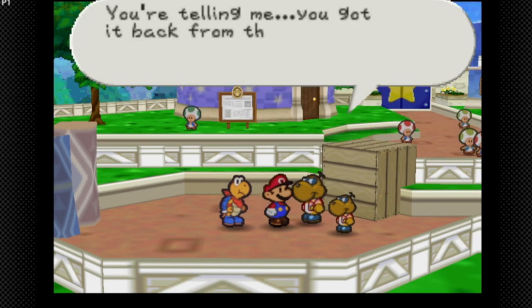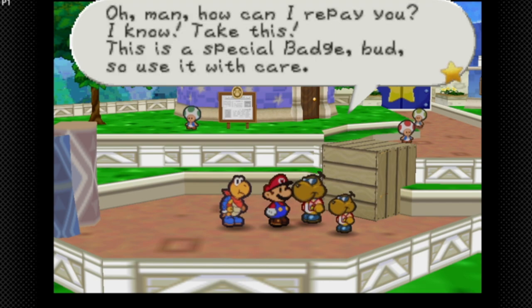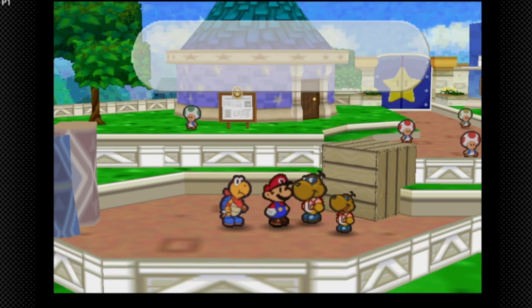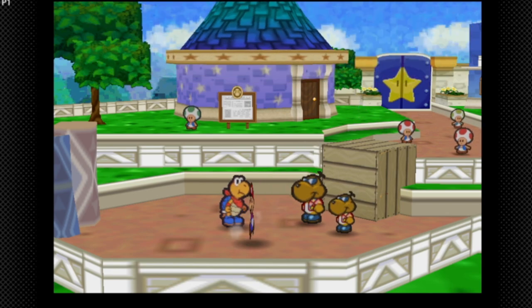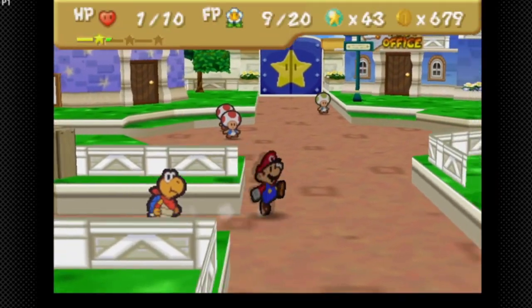Give him the calculator. 'Hey buddy, isn't that my calculator? You got that from the Shy Guys?' 'Yeah, you know what I mean. Oh man, how can I repay you? Take this special badge!' We get the iSpy badge, which basically gives you hints on where to look for hidden badges using the ground pound.